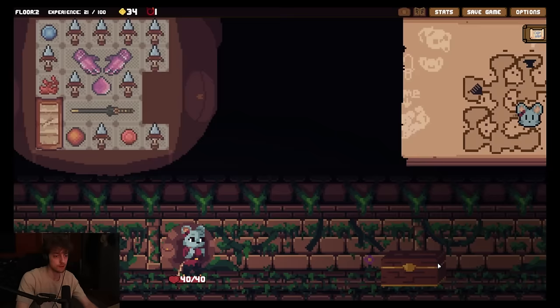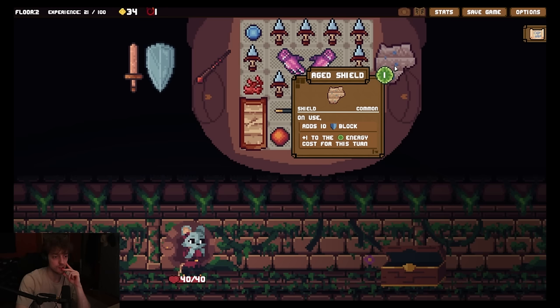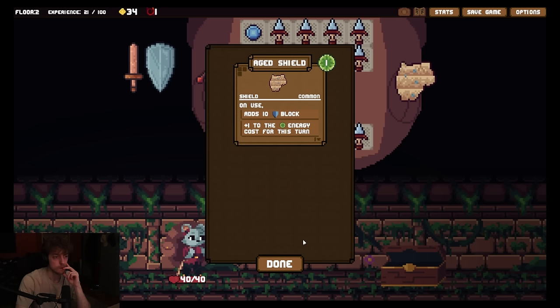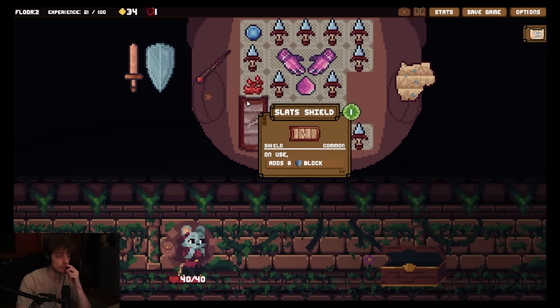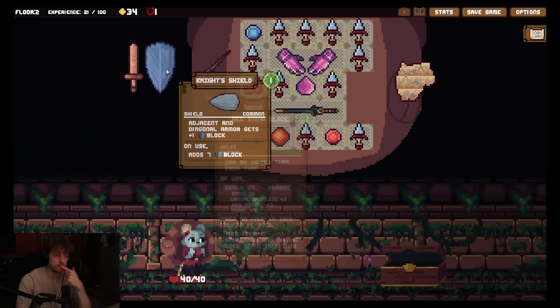Valuables? Sure. Oh, what is this? It's a fire wand, it's so conductive. On use that's four, I burn. Yeah, we could do a Harry Potter build at some point. Age shield - on use, adds 10 block, plus one to the energy cost this turn. The fuck? Plus one to the energy. No. Night shields - adjacent and diagonal armor gets plus one block. On use, seven block. I don't care too much about block, do I? I have like no block though. It's a bit weird. There's wood sword by the way. Which is not better than this, right? No. I would like more passive block gain. But yeah, it's fine. We can forge. What does that do? Maniaz is going to be upgraded at the forge - the forge costs money but you can use it multiple times. Each forge has different upgrades, so be sure to check.